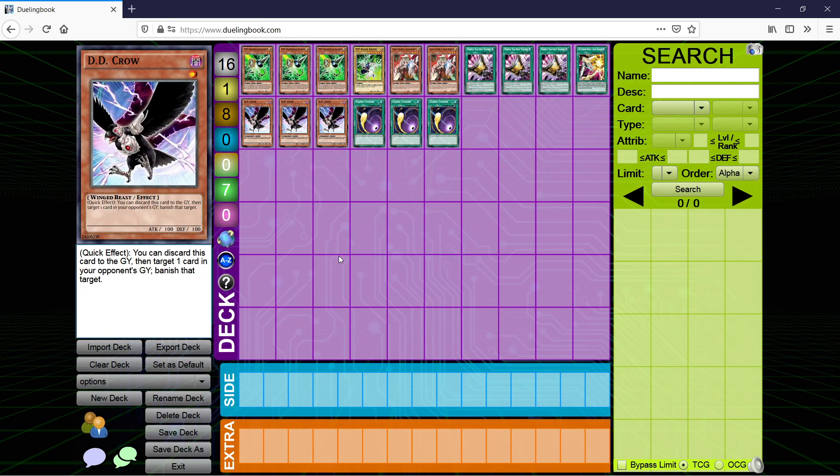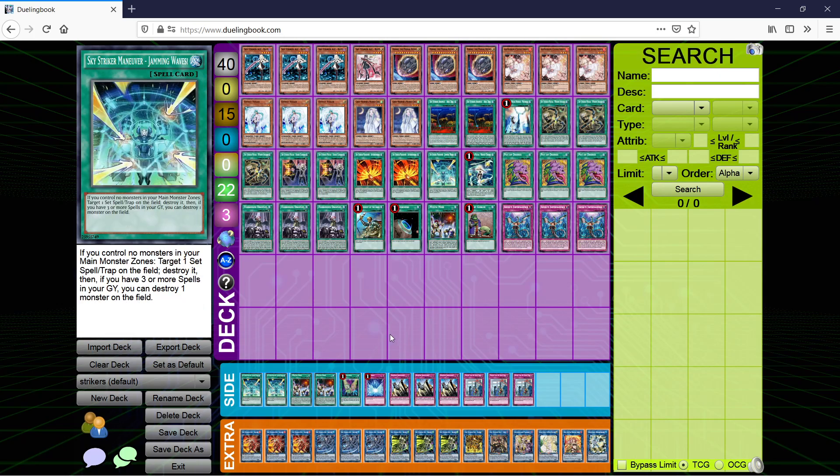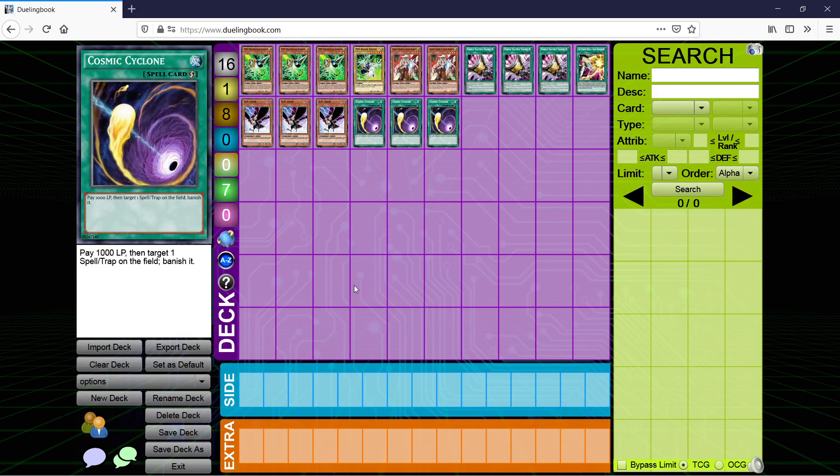DD Crow — this is pretty good because it just banishes any target from the graveyard: spell, trap, whatever. Because Salamangreat and Orcus both aren't that great right now, I feel like this card isn't as relevant as it was, but it's still a really good side option. I wouldn't run it main though. Cosmic Cyclone — pay 1000 life points, target 1 spell or trap on the field and banish it. I think you definitely want to murder the cider main. The reason is that it's a Quick Play, and there are going to be some matchups where Jamming Waves just won't be fast enough — you're going to want a quick play card that can deal with spells, traps, and specifically floodgates instead.